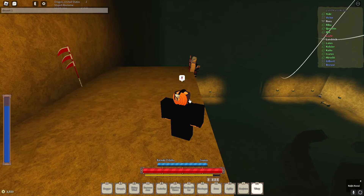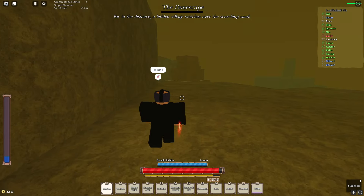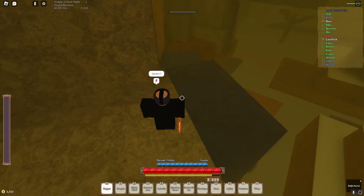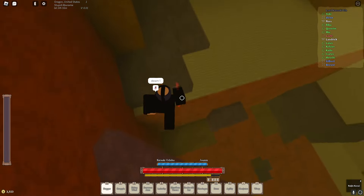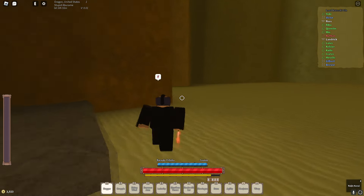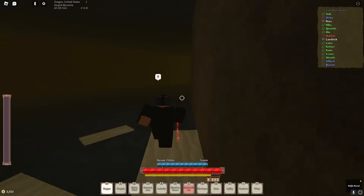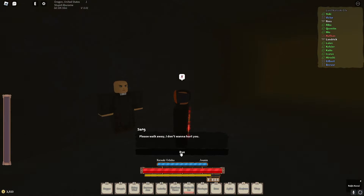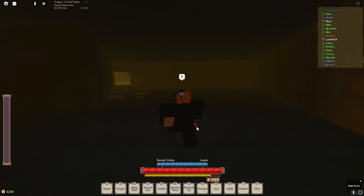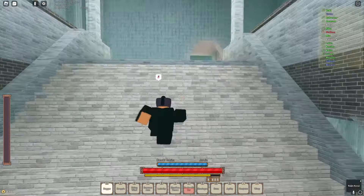Come down here, keep going this way, and when you turn to your left you'll see a hole in the wall right here — you can talk to him for the Spy class. For the Spy ultra class, go to Stand Under Five and instead of taking a left when you come through the store, go straight.